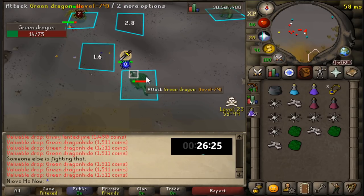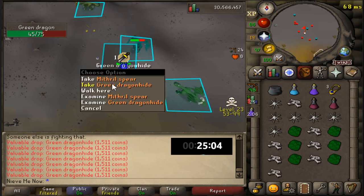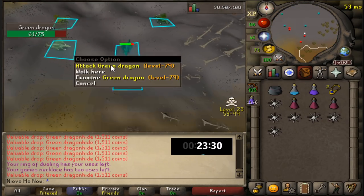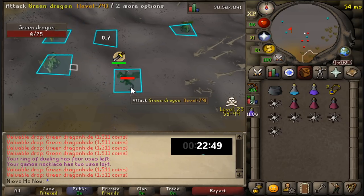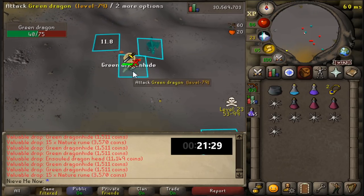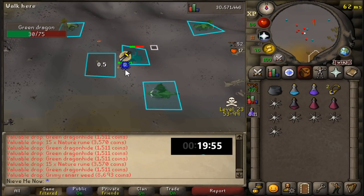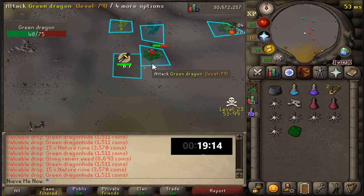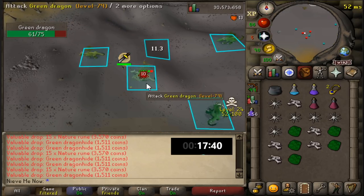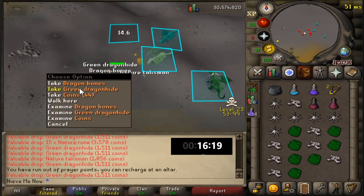It goes without saying that Protect Item prayer should be on at all times — that way you don't lose any extra items. Even if you're not skulled, you'll still protect an extra item, so it's worth having on. Player attack options should also be set to hidden or right-click only so you don't accidentally skull. People have been known to skull trick in this area — the most popular method is probably having two accounts with very similar names so that if you fight back you accidentally skull. So it's best not to fight back unless you're sure who you're attacking.